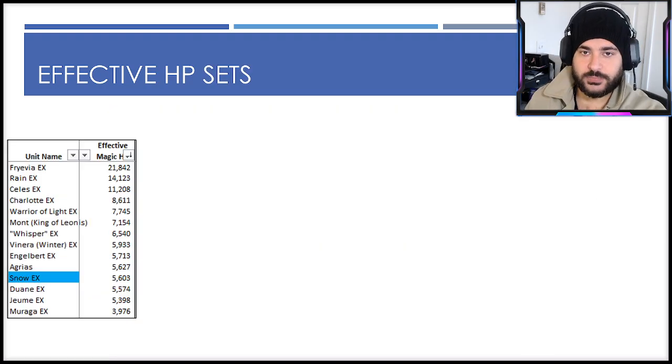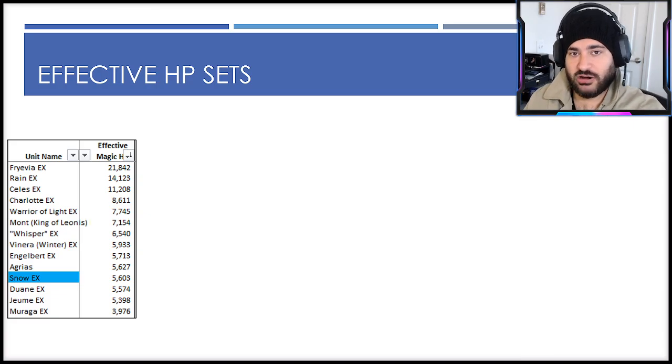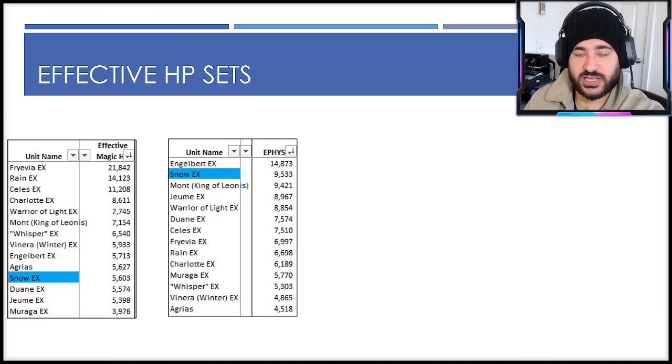There are lots of different ways to look at effective HP because there are lots of different attack types. When we look at effective magic HP — looking only at spirit and magic resistance — Snow is on the lower side, closer to where Joom is, actually a comparable tank to consider. He's minus 5% magic resistance with no innate spirit and no way to get it through passives, so he skews lower there, though it is correctable. For total effective physical HP across all four attack types scaled off defense, Snow ends up effectively the highest outside of Angle Bird.